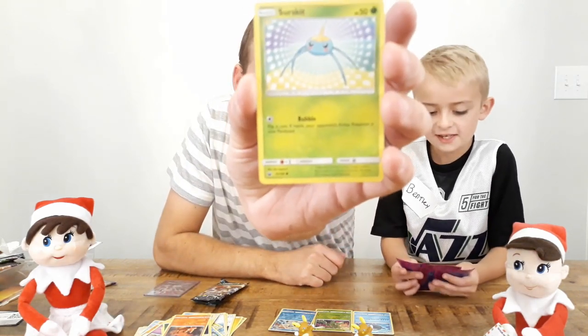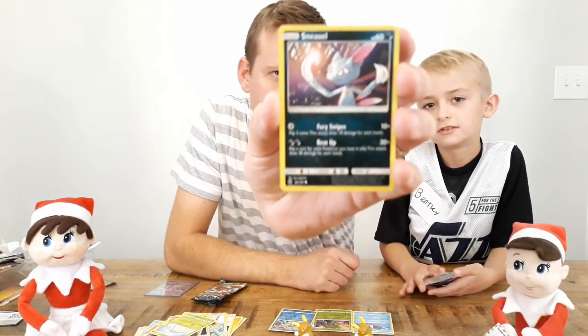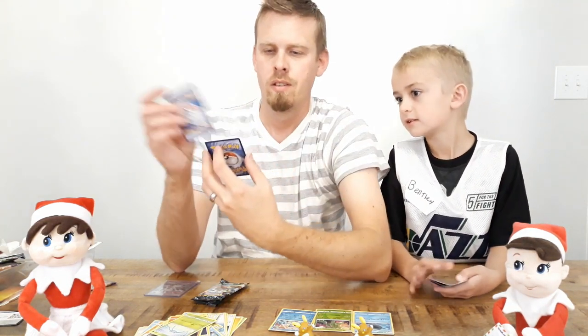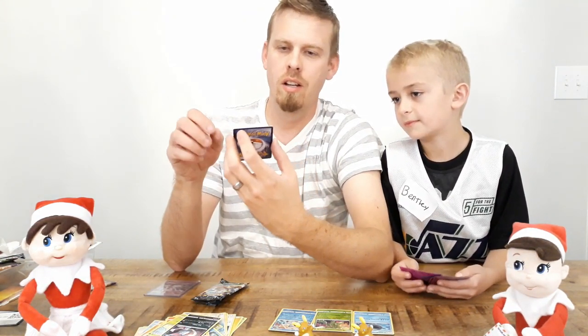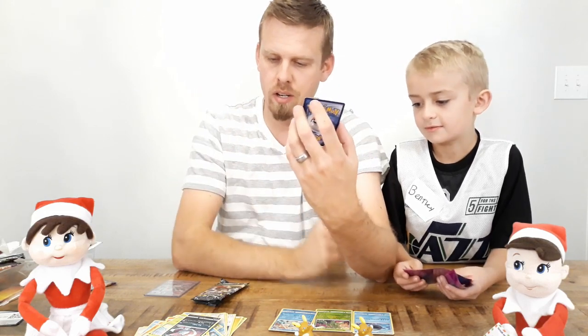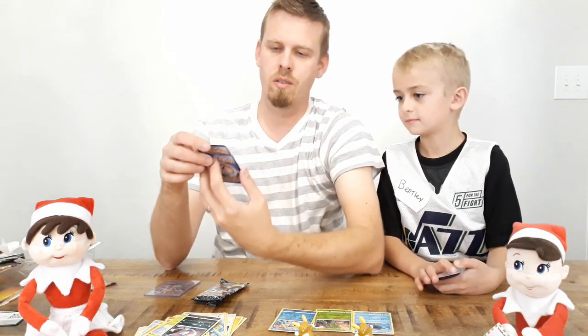We got a Slugma — he's pretty rare around here on Pokémon Go, hard to find. A Surskit, a Sneasel, and we got a hollow Hau trainer — we got a regular Hau in our other pack, now we got the hollow version. That's kind of cool.